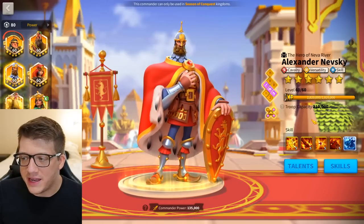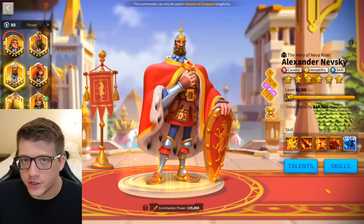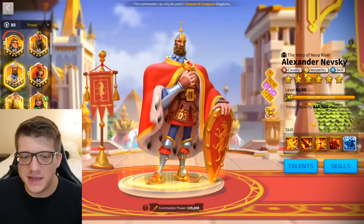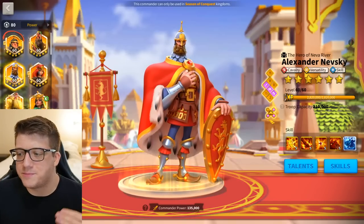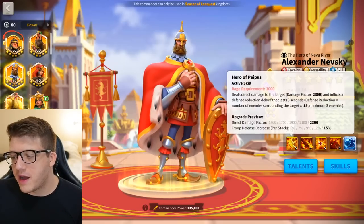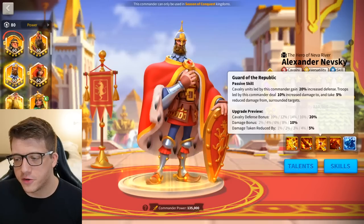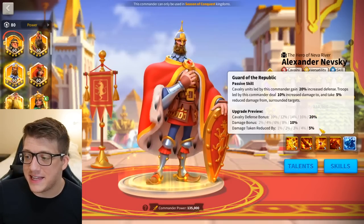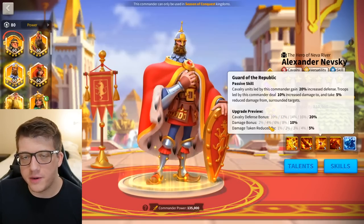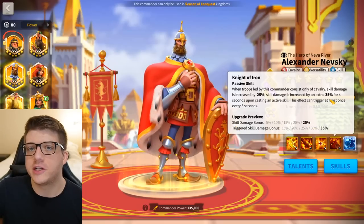When Nevsky came into the game it was basically a whole new tier of commander — he's basically better than legendary, essentially a mythic or god-tier legendary. If you want to save sculptures with Nevsky, you can do 5551 or try 5515. His third skill gives bonus cavalry defense and damage to surrounded targets — even at level 1 you still get 10 cavalry defense. At level 5 you get 25% more skill damage for cavalry plus a chance to increase that by an extra 35% for four seconds after casting an active skill.